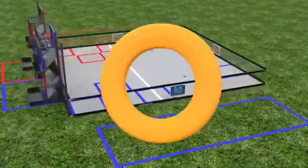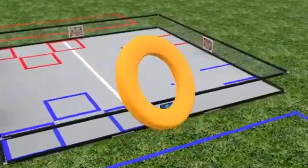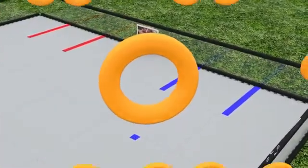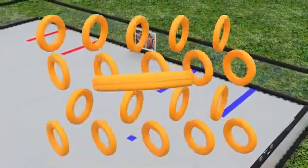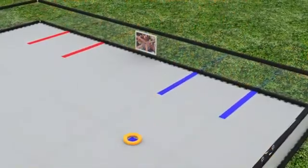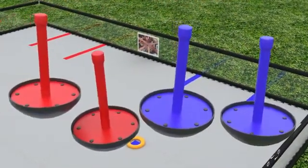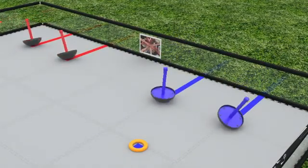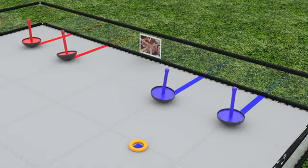The primary game element is a ring, approximately 5 inches in diameter and three-quarters of an inch thick. A match is played with 20 rings. There are also two red and two blue wobble goals. These can have rings scored onto them, and can be moved for additional scoring.